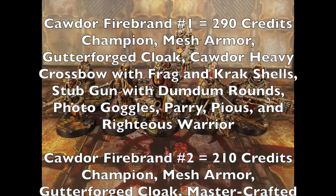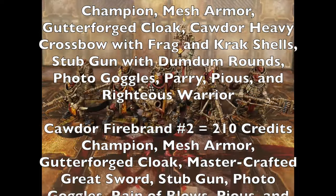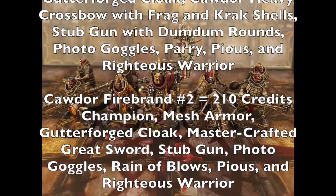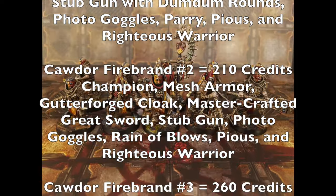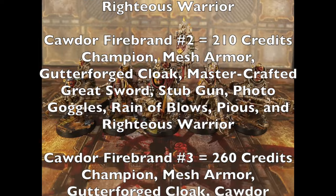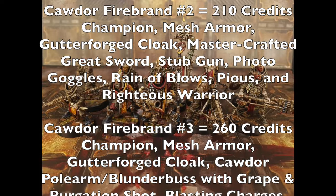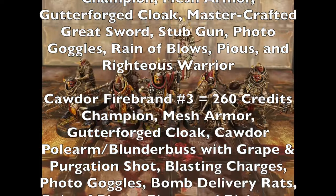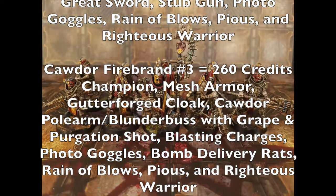Firebrand one packs a Cawdor heavy crossbow with frag and crack shells, a stub gun with dum-dum rounds as backup, and photo goggles. They have the Parry skill to defend against charges in close combat, plus the Pious and Righteous Warrior special rules. Firebrand number two costs 210 credits — another champion with mesh armor, Gutter Forge cloak, a master-crafted great sword with the Sever special rule, a stub gun, and photo goggles. They have Rain of Blows so they can fight twice within one inch using their versatile great sword.